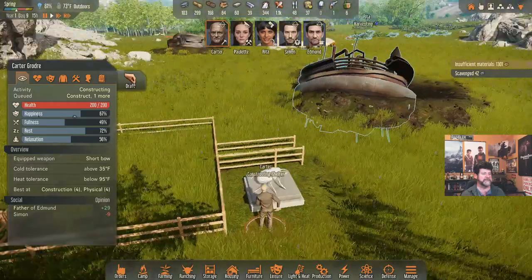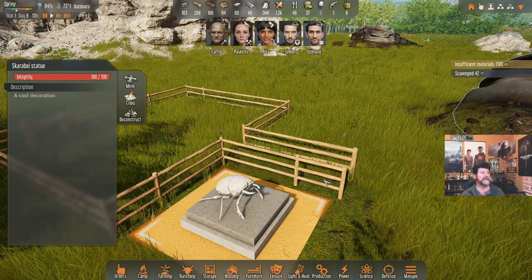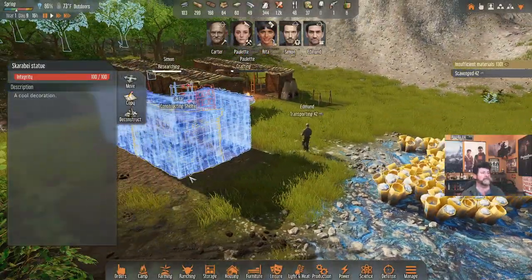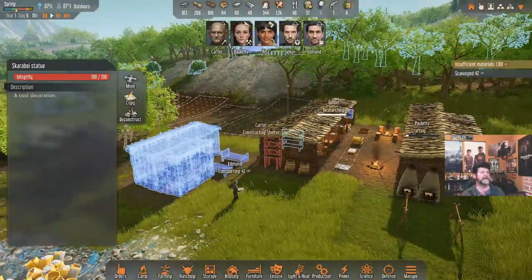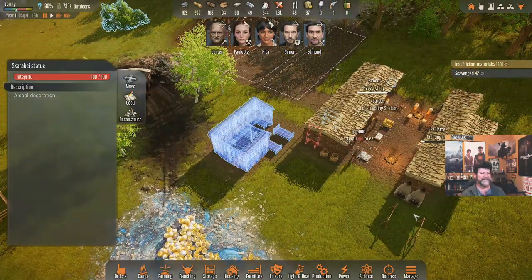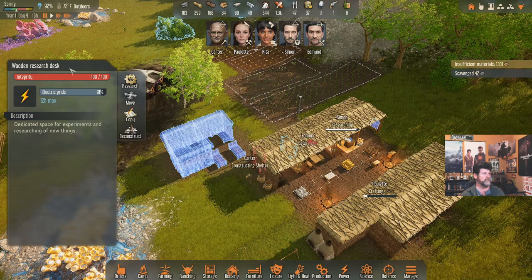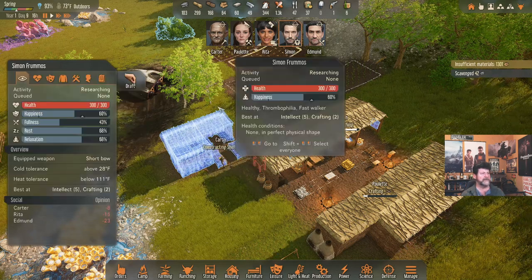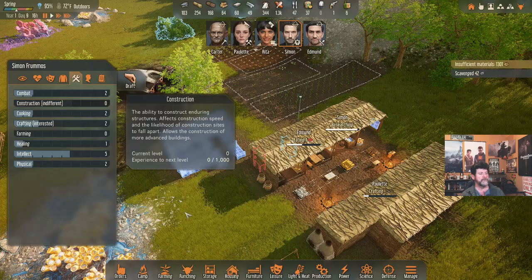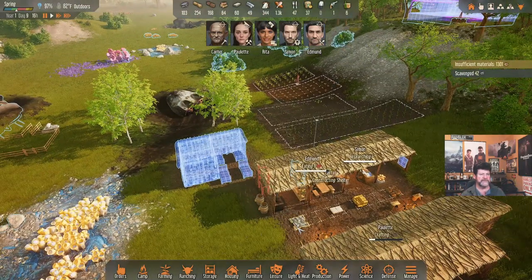Edmund is transporting, then getting some food. Carter is building the scarabye statue — determined to finish it. Scarabye statue: a cool decoration. Edmund, you're transporting. Carter, where'd you go? You're constructing a shelter but I want you building up there. It's not worth fighting it — just get it done. Simon can help with the construction, but he was indifferent to building. Carter is constructing, Edmund is eating — I'll have him start building beds after.